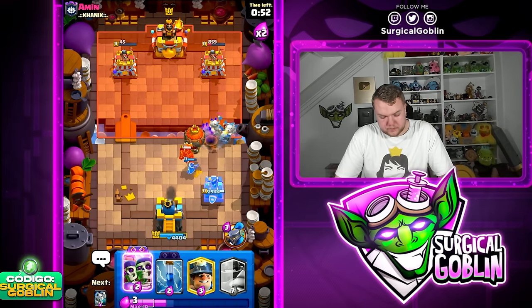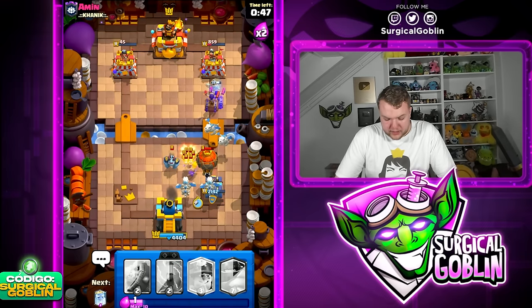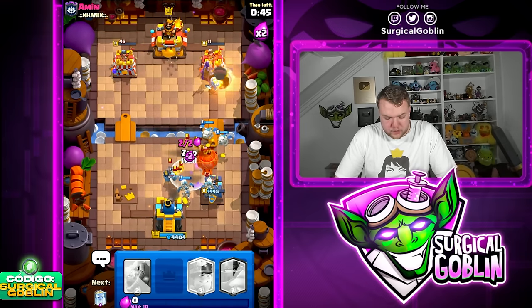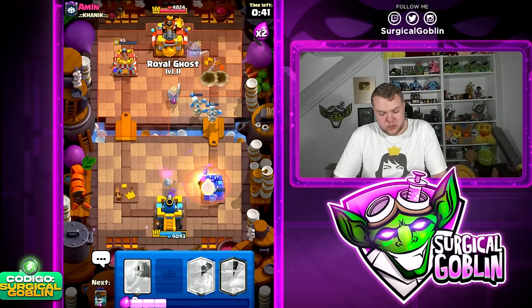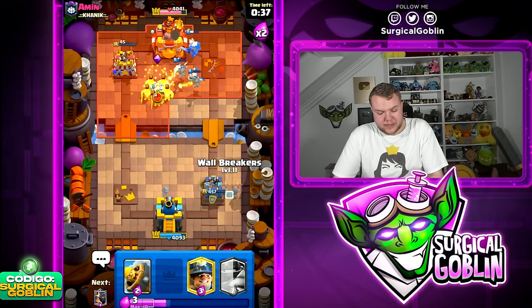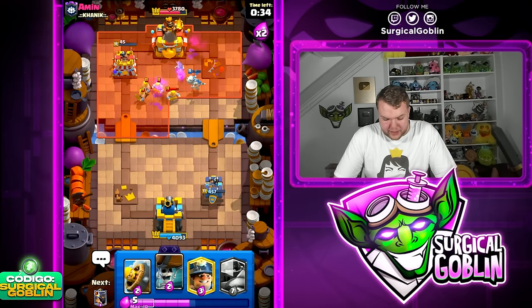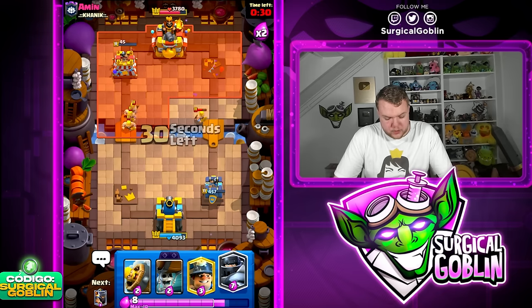Let's go Ghost to continue pressuring. Let's go Wallbreakers and another set of Skeleton Dragons. We should be able to defend — let's Zap as well. The Balloon still got a lot of damage but this is looking very good because we basically already took down both towers. Ghost is on top of the King Tower.